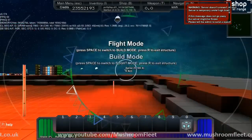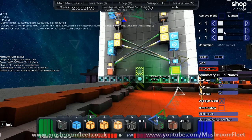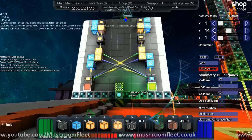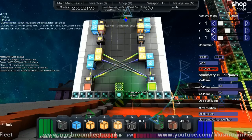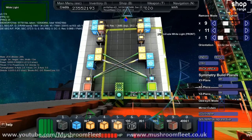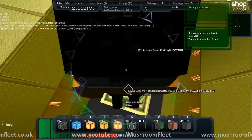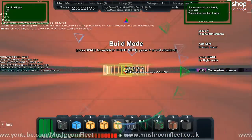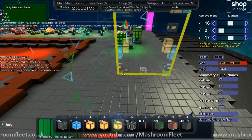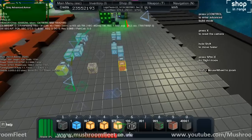Let's jump into build mode. We're going to use the copy tool — skip signs, 12 by 11, 10 by 11, 9 by 1 — copy and jump out. Get in the ship, put it in front of this, then go paste and flip it with shift, then rotate it with the mouse wheel.